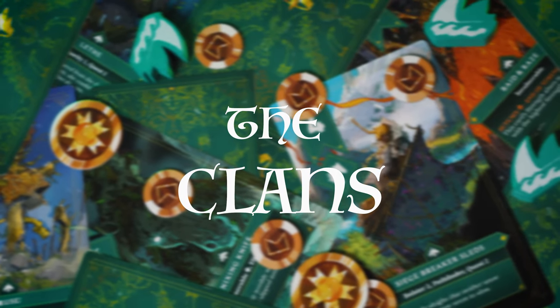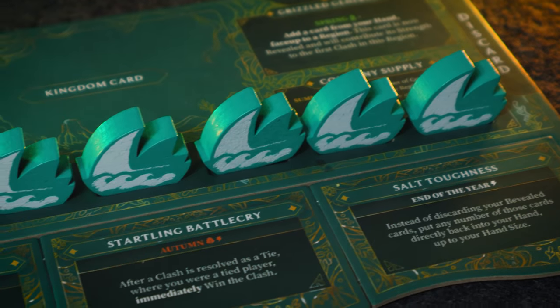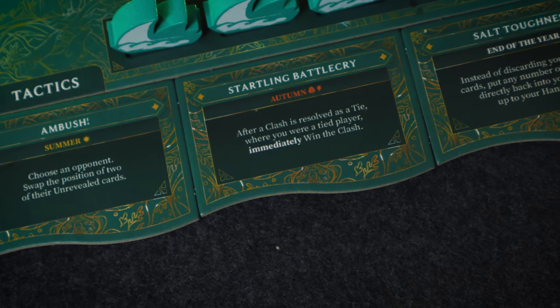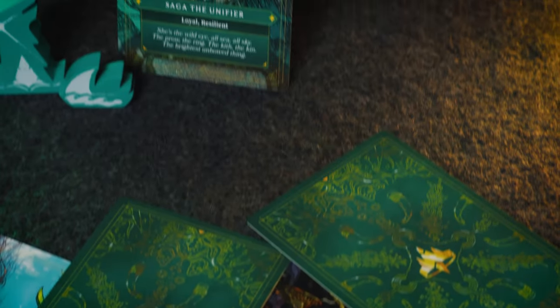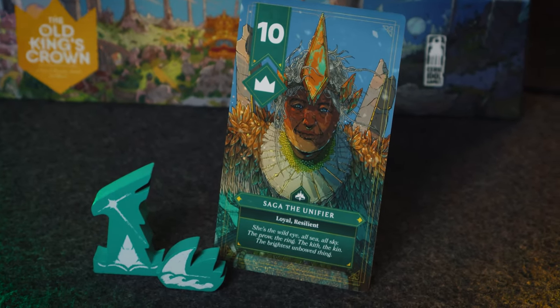Then we've got the Clans. If you like the idea of being the strongest in all the clashes happening in regions and want to pack a hard punch, the Clans are the faction for you. They have a really cool card with the Pillaging ability, where they can deny rivals any rewards and gain extra resources by continuing to win in the region where that card is. One of my favorites is Startling Battlecry — a really handy tool where, after a clash is resolved as a tie, you can actually win the clash anyway. That has come up as very useful and can combo with powerful kingdom cards.